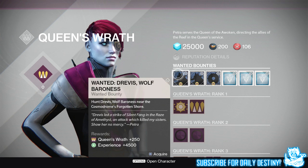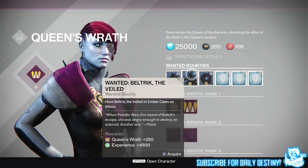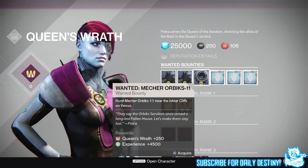The first is Wanted: Drevis Wolf Baroness — hunt Drevis Wolf Baroness near the Cosmodrome's Forgotten Shore, rewarding 4500 experience and 250 Queen's Wrath reputation. Next is Wanted: Beltrick the Veiled — hunt Beltrick the Veiled in Ember Caves on Venus, also giving 4500 experience and 250 rep. Then Wanted: Merchant Orbix 11 — hunt Merchant Orbix 11 near the Ishtar Cliffs on Venus, again giving 4500 experience and 250 rep.